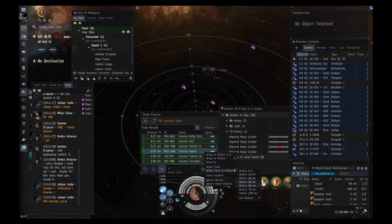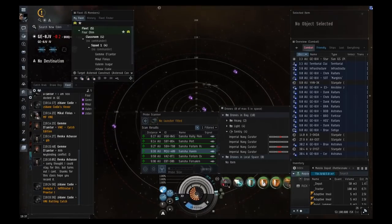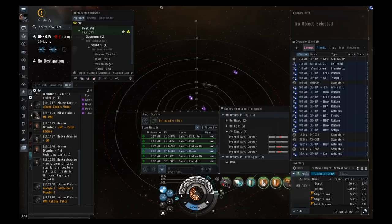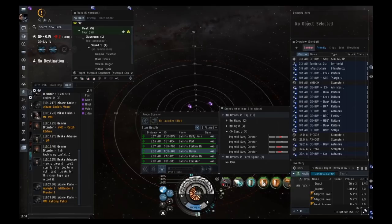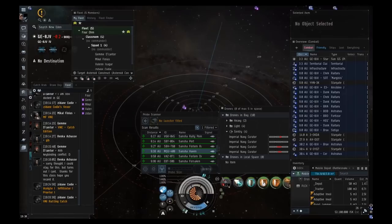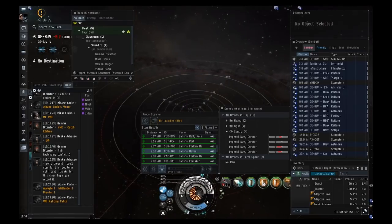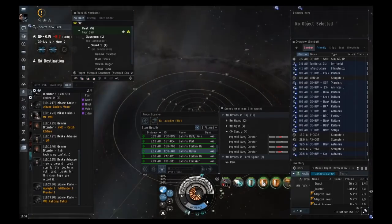I'm going to warp us close to the site — you might want to stop and warp at 100 or so. This is the site you'll eventually want to be doing in a VNI. It has a pretty high battleship concentration, so with a regular Vexor it's probably not worth it.